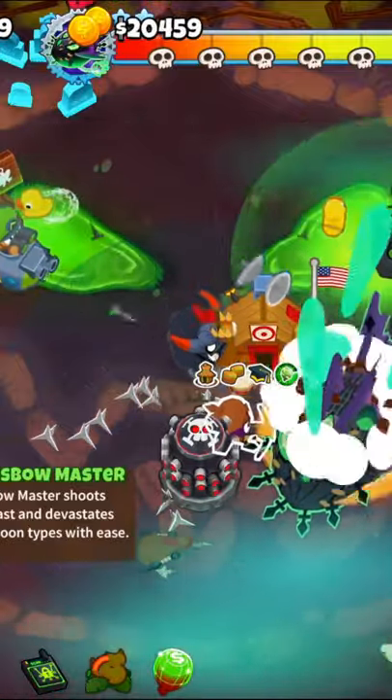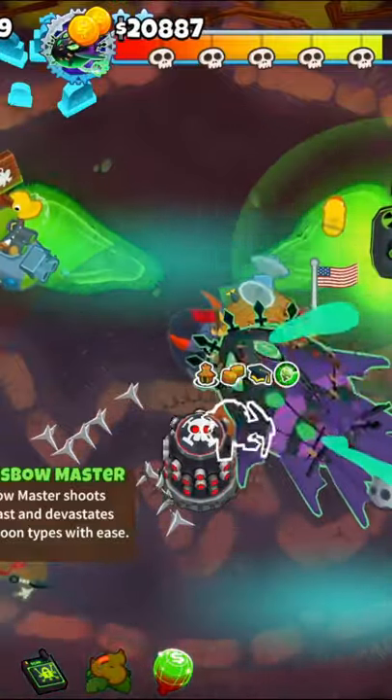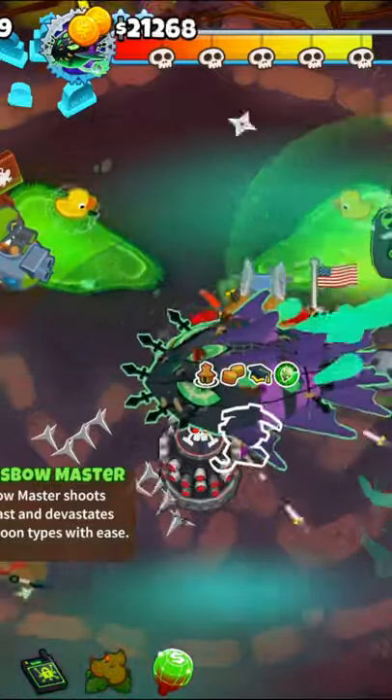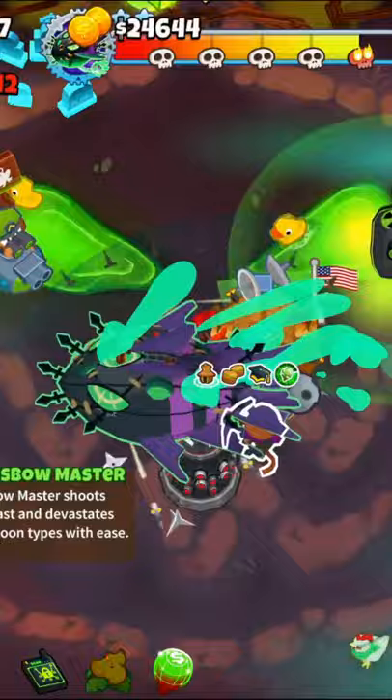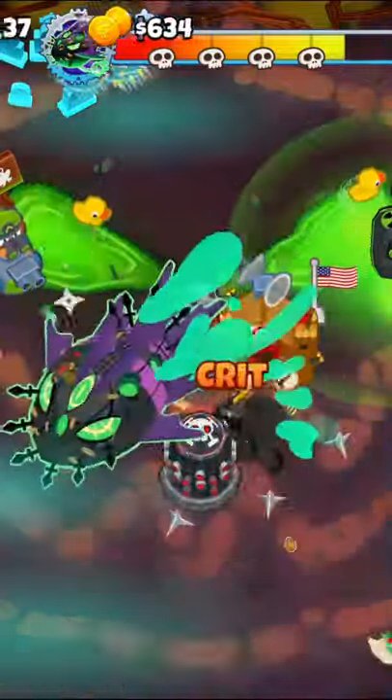Lich the Gravelord is the newest boss in BTD6 and he can be quite tricky to take down. Lich draws power from others, healing itself whenever monkeys are sold or buffed. Any temporary buff you use, like abilities or Stronger Stimulant, is subject to getting eaten by Lich.